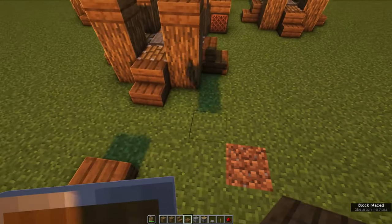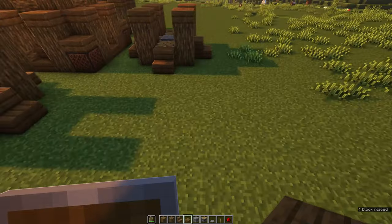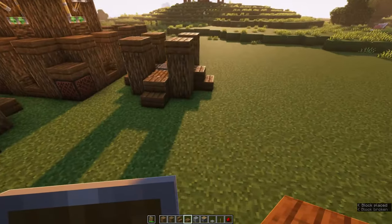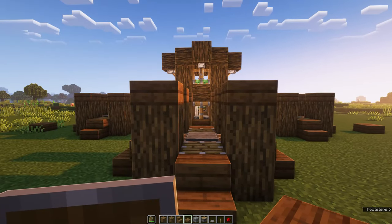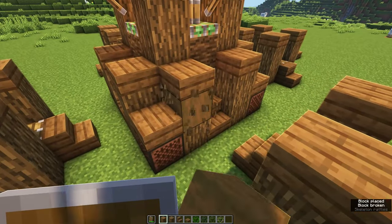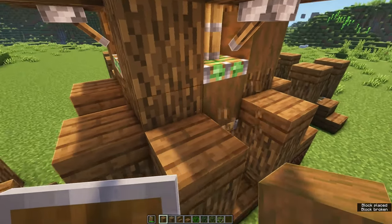Next you want to place some spruce slabs on the third block away from the platform to indicate the spot where you need to stand when the skeleton is trying to hit you. If you want to add some more detail to the tree you can replace some of the oak with stripped spruce wood — this is optional.